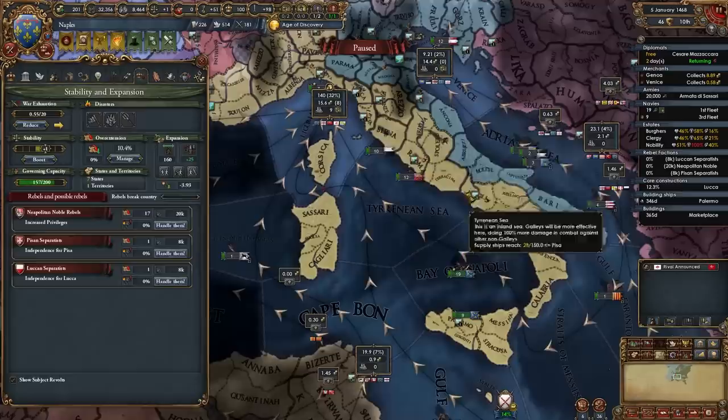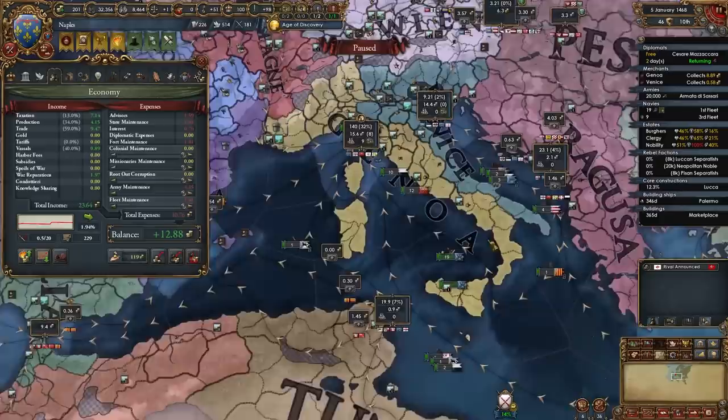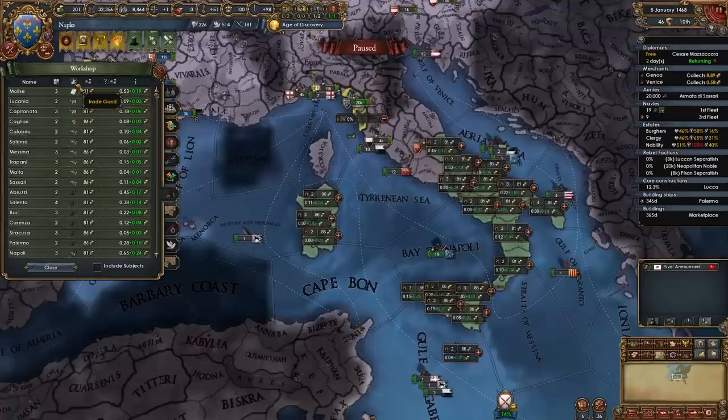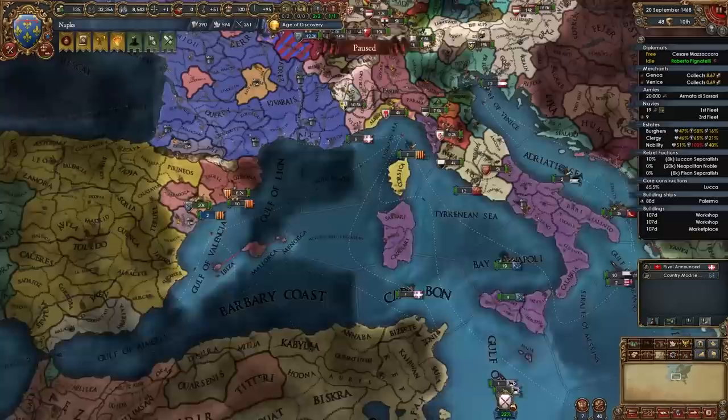By this point you should be expanding in Tuscany very nicely. During all of this time we're not just conquering — Naples is positioned to have an extremely powerful economy. Look at how much money I'm making in 1468. This is because we control a large portion of Genoa and we're building very nice buildings. Now that I've built another marketplace in Pisa, I'm going to start constructing workshops. You should do the same when you're at admin tech 6, and focus on building them first in high value trade good provinces like paper or copper.